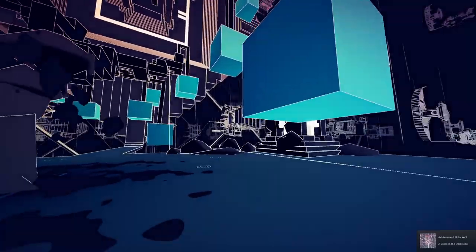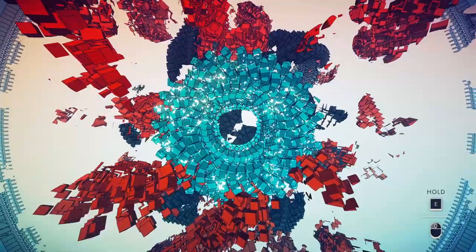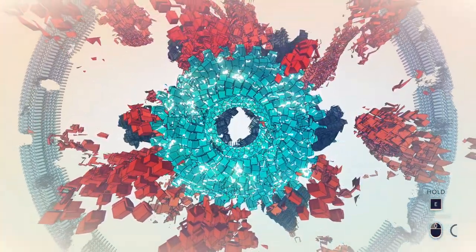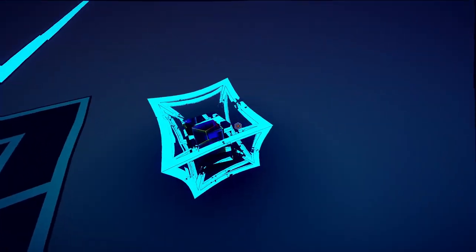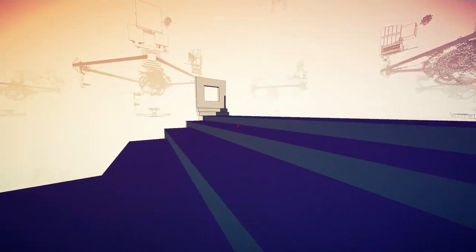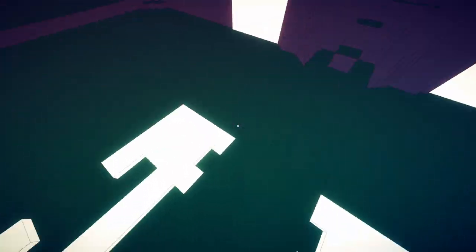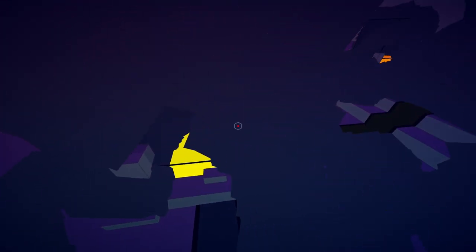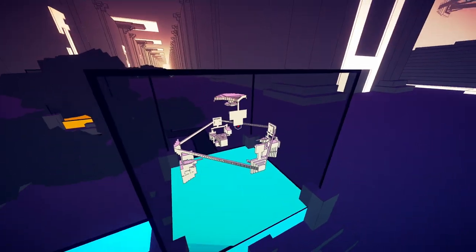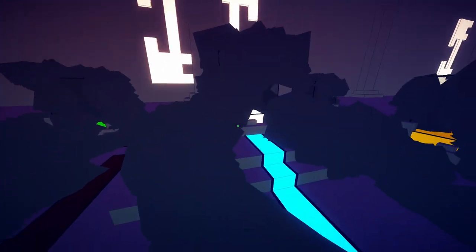Oh shoot — what is going on, did I die? Blue complete! What? I'm very intrigued but also very confused. It looks like if I fall through this green hole I'll go to a new zone. Oh — different colors. Is this the level we're in? This is infinite too. Blue is complete — so this is like the blue zone, and this is going to be the final area linking. We have to go to red next.